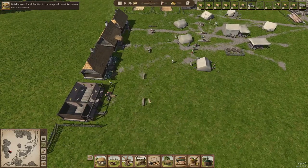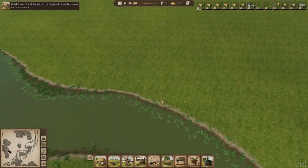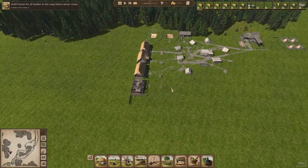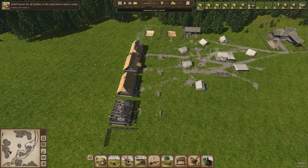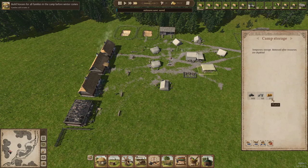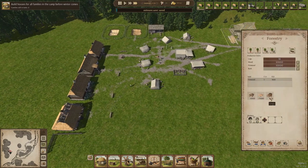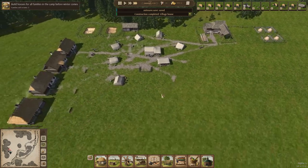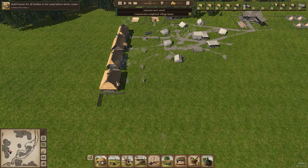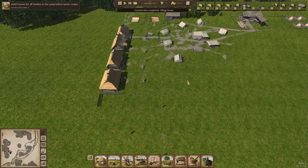We can already see that the thatch ladies really have to walk very far this time, so that might be something to tackle and switch up later. For now it works and we should have thatch in our storage — yeah, that's good. We can see they had plenty of time now to collect logs, so we have 14 logs already. Four houses are done — four happy families having their own place to live.